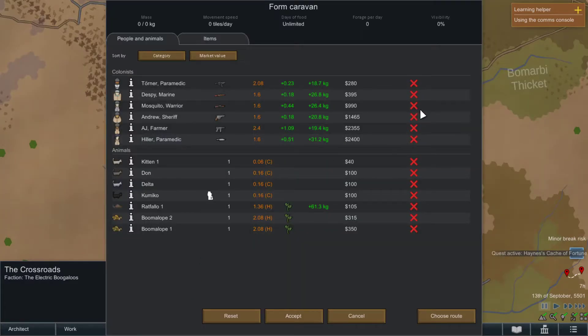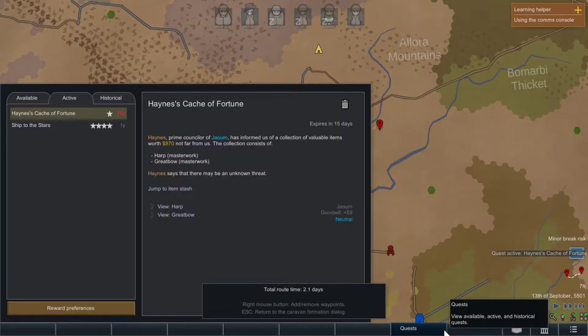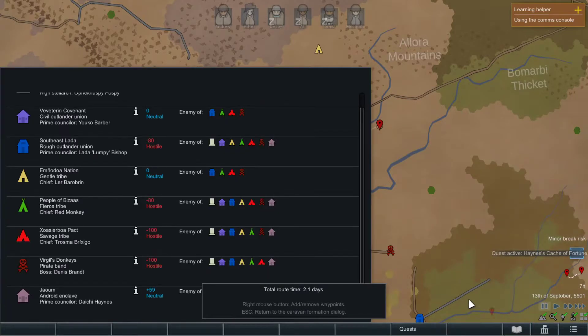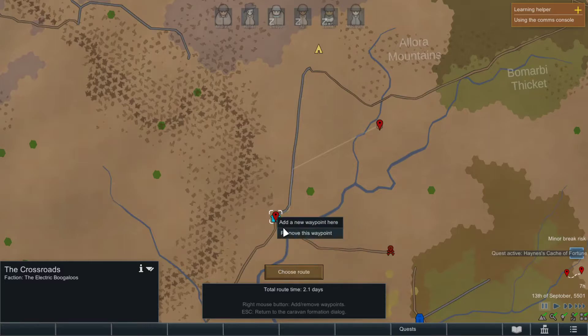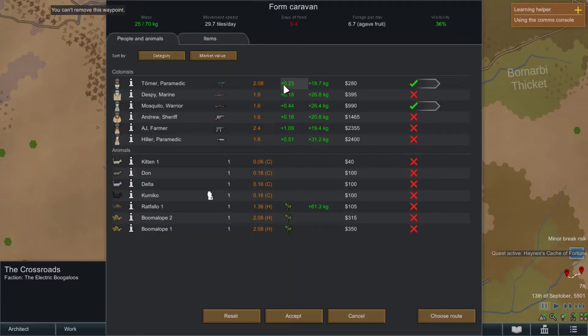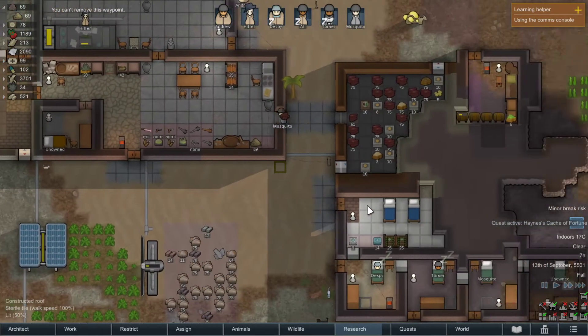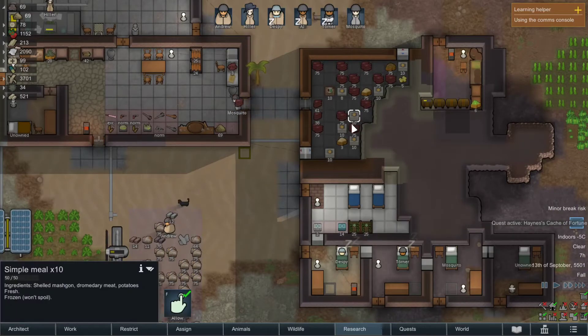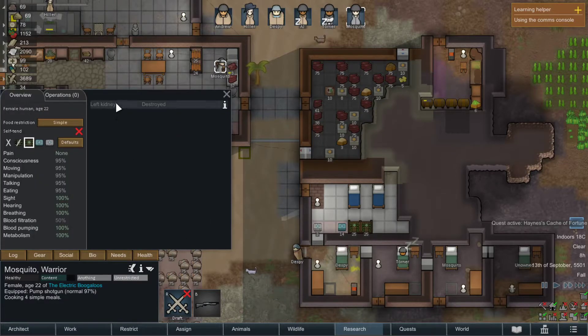Let's form a caravan. We're gonna send Mosquito and Torner, choose her out. 2.6 days to get there - oh jeez. No, not worth it. 2 days to get there and 2 days back. I'm gonna need to take like 10 rations. I don't know if Mosquito could last that long, plus what their love kidney destroyed.